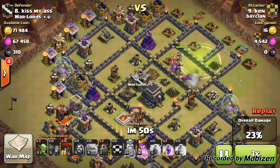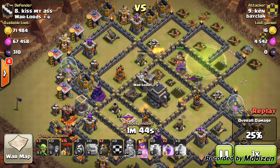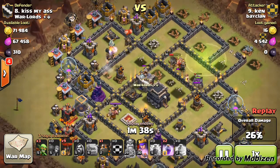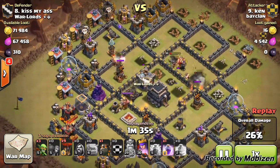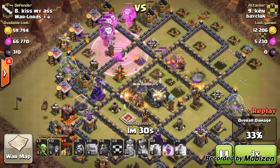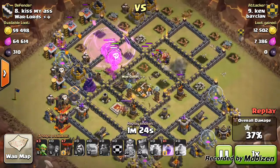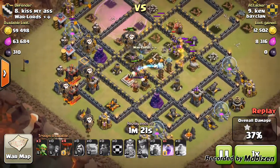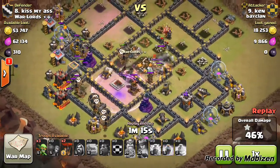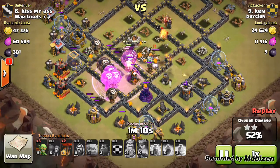He's still got golems left over — the wizard died but his queen is at very high health, which is great. Then here comes the best part — look how well the lava hounds are placed. They soaked up defenses from the center and the right side. The next lava hound goes down, and he focused all the lava hounds on one air defense. This is something I wouldn't do myself — I'm still learning this attack strategy.